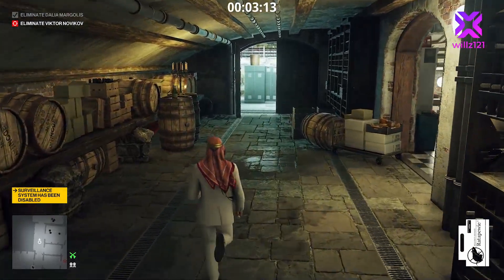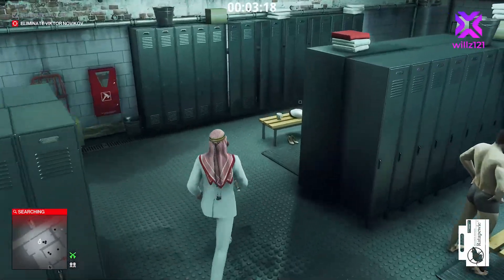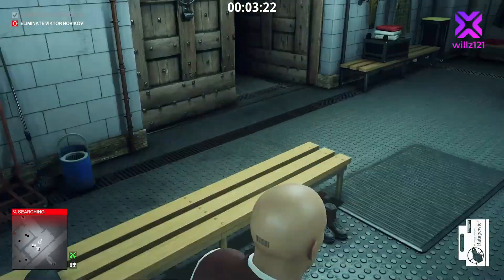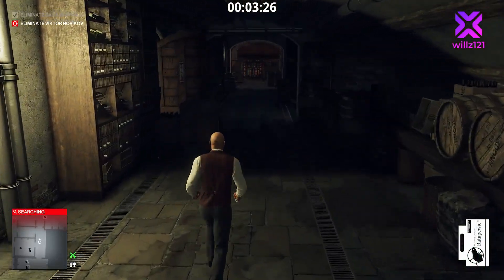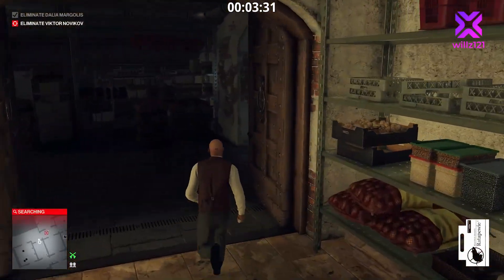Before going into the changing room we'll pick up the waiter's disguise. The plan: we're going to poison Victor's bodyguard, set the fire alarm off to bring Victor downstairs, and then throw the letter opener at him. We'll retrace our steps, going back up through the kitchen.